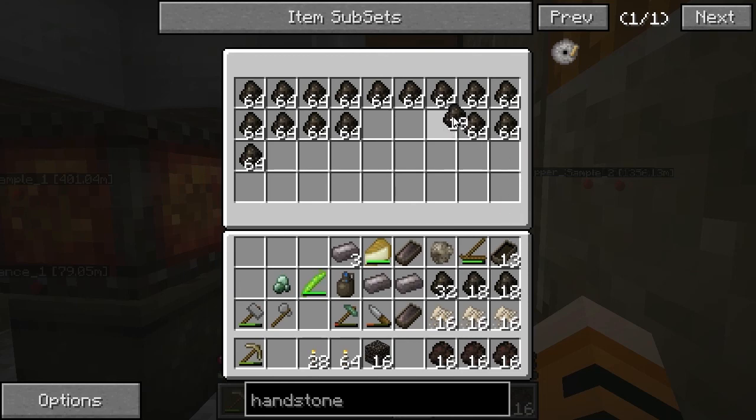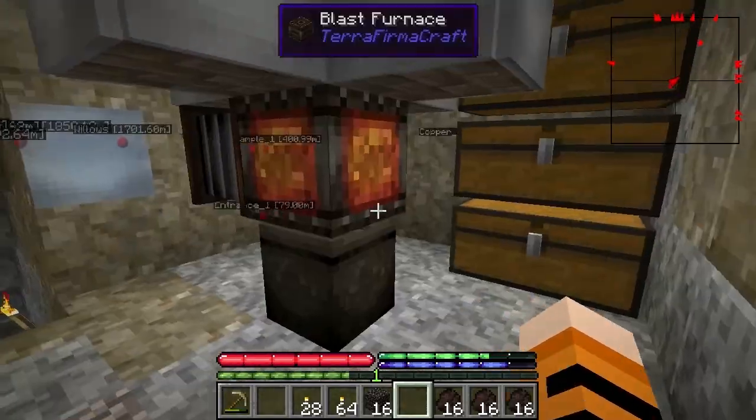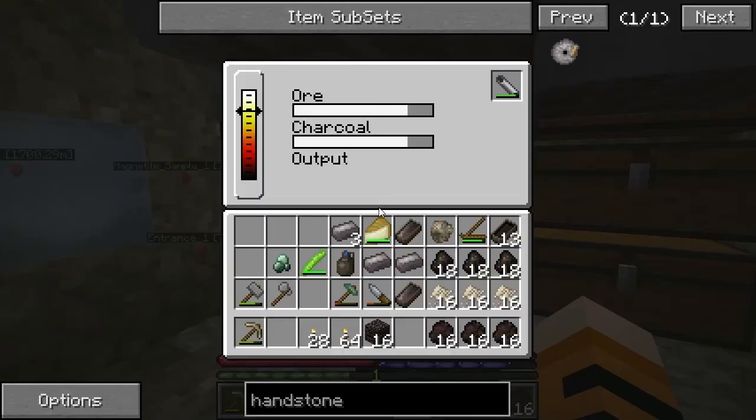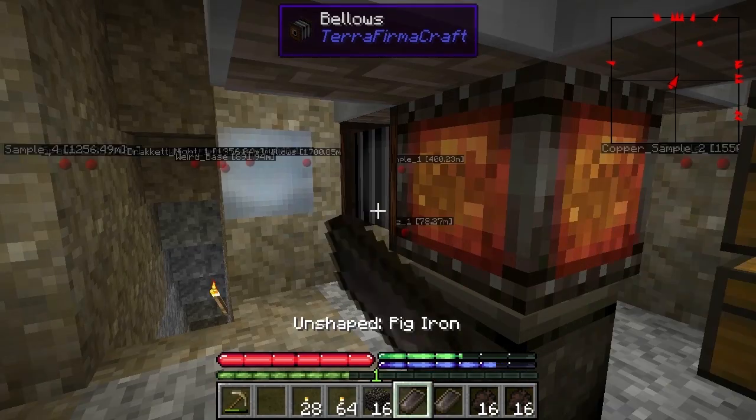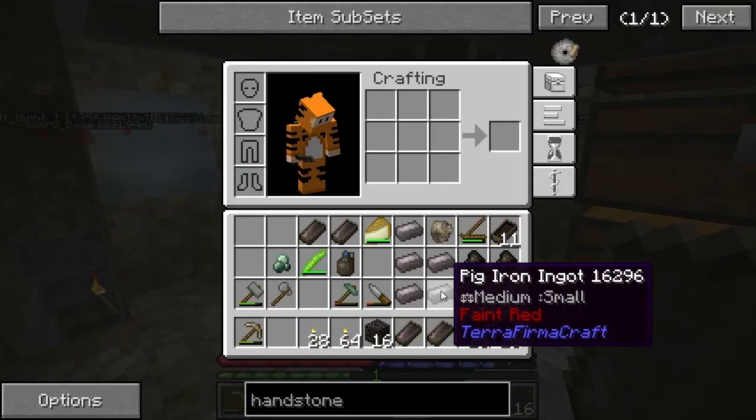This anvil is going to be yours to make — it's the red anvil. Not quite the orange anvil, but still, close enough. It's extremely satisfying watching these piles rise. One of my favorite things in TFC.